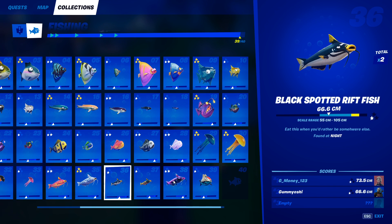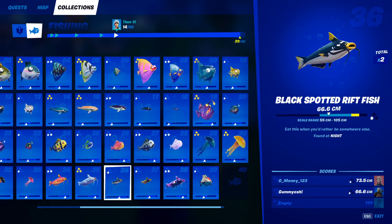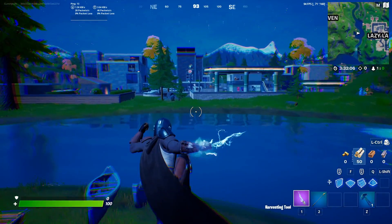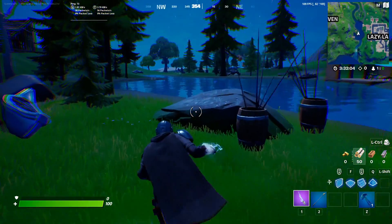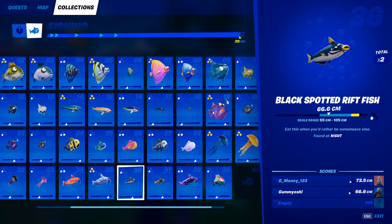Our next rift fish is the black spotted rift fish. This one can be caught anywhere except only at night. To do this, just come into a battle lab and set your setting to only nighttime, and you will eventually catch it after fishing in any of the standard fishing holes.